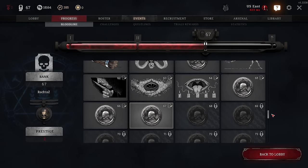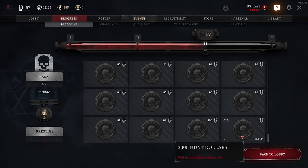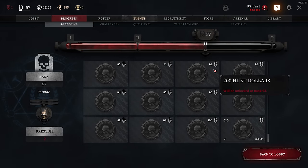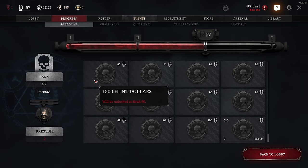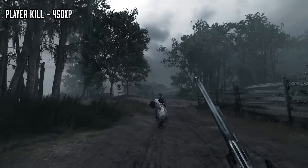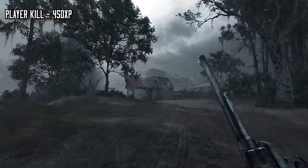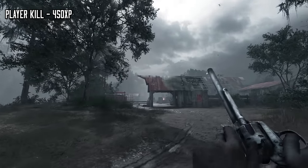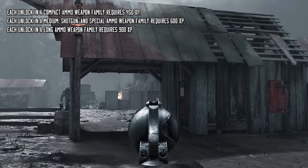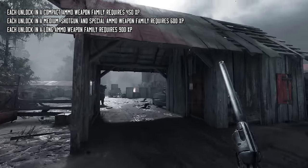Tools and consumables are no longer put together and they all have their unique unlockable. So for example, if you want to unlock stamina shot, you don't have to use small stamina shot like 10 times — it's gonna be based on the rank unlock. Handler's reward also got doubled in the bloodline, so you're gonna have way more money if you're prestiging. Every player kill now gives equally 450 XP instead of being based on MMR of the player, and weapon progression won't be shared with teammates anymore. The weapon variants and custom ammo XP requirements are based on compact, medium, shotgun, and long category — long obviously costs the most XP and compact is the cheapest.